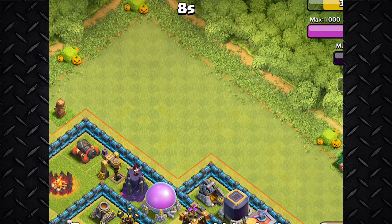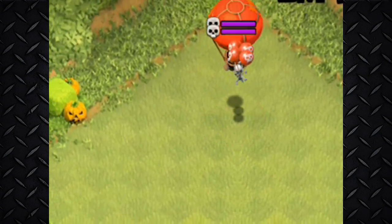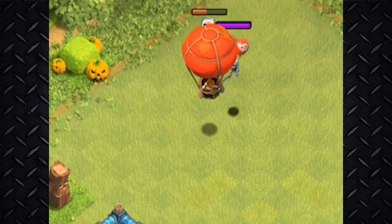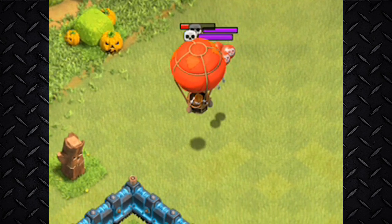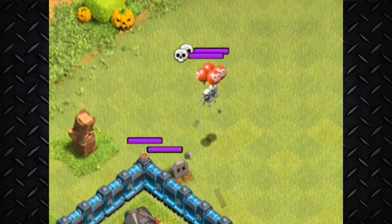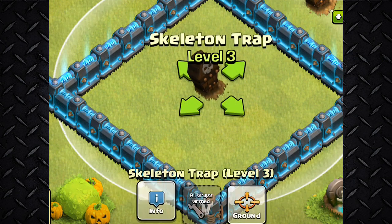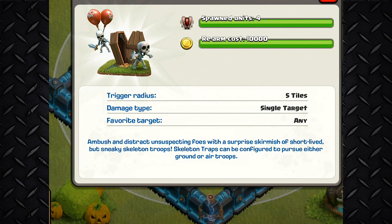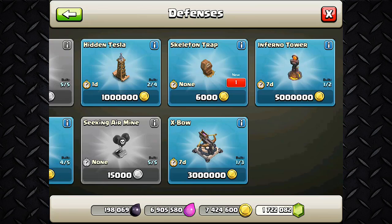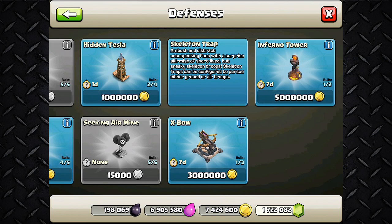Coming in at number four, it's the skeleton traps. Why am I choosing the skeleton traps' air mode over the balloons? Because the balloons are one-use only — they hit the target and blow up. With the skeletons, they keep fighting and go for the next target. In ground mode they help distract enemies attacking your town hall, pulling them away from it.